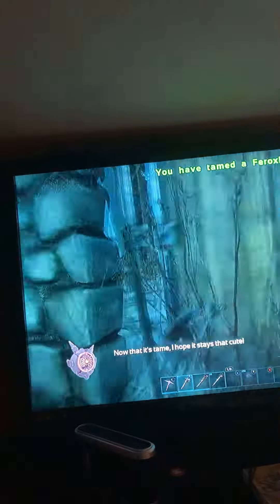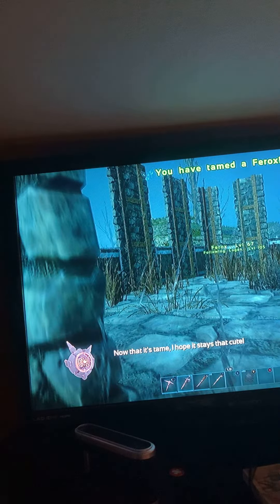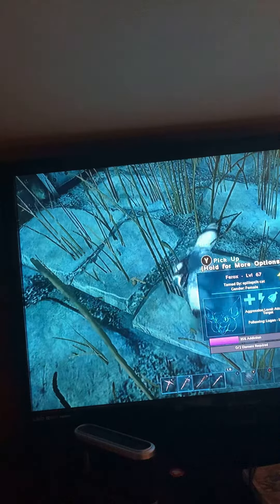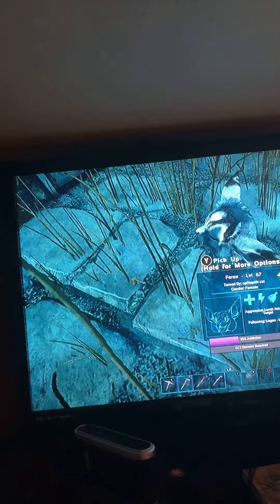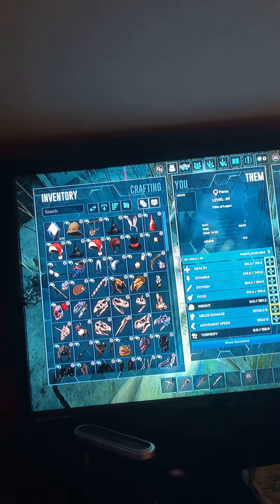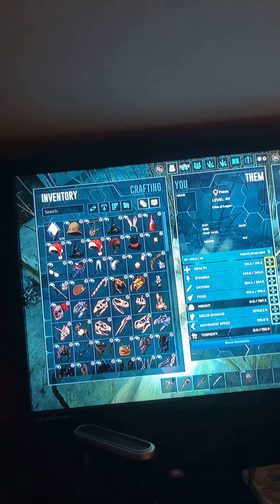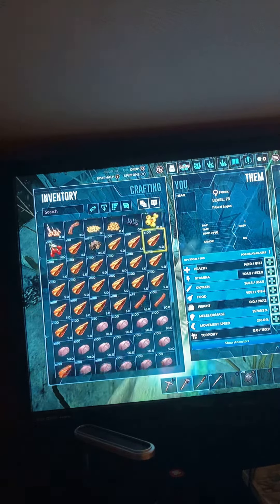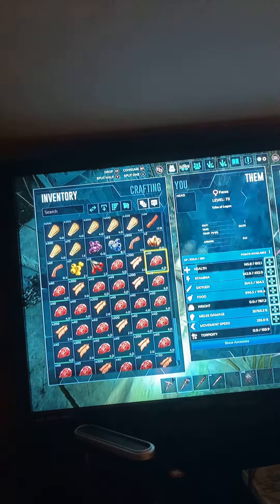Just look at this guy — he is very big. He went unconscious again. Now that it's tamed, I hope it stays that cute. I can straight up pick him up. He does not have very high health, so let's get that upgraded a bit. What does he eat? Does he eat meat or does he eat element? Well, I know he eats element, but is meat his food?